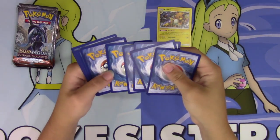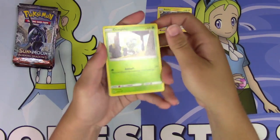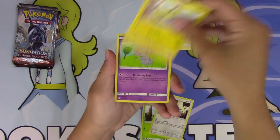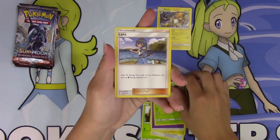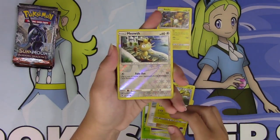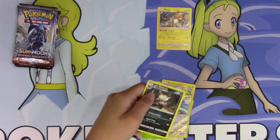Let's go four and two on pack two. We've got a Dewpider, Noibat, Pikachu, Espeon, Pansage, a Psychic Energy, Metapod, Lana, an Electabuzz, a Reverse is a Meowth, and an Alolan Raticate — a regular rare.